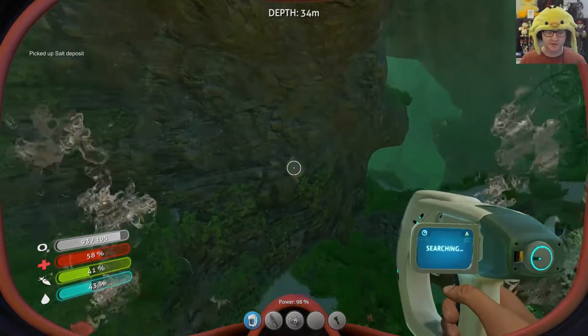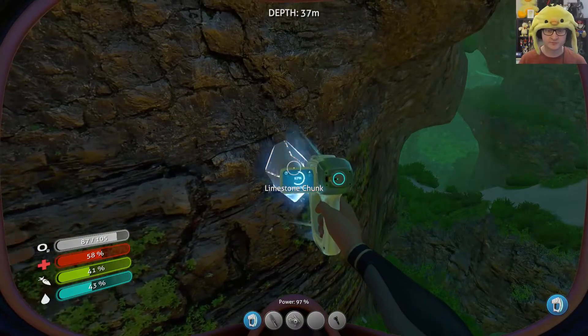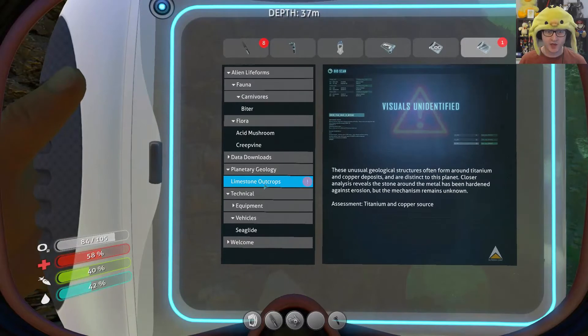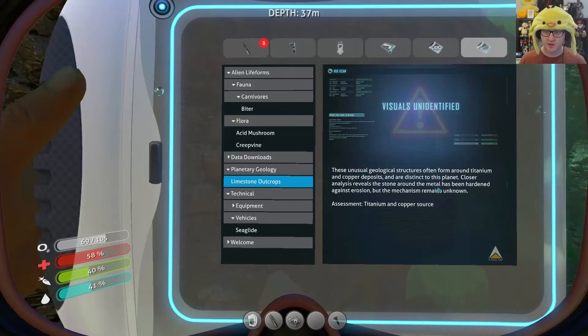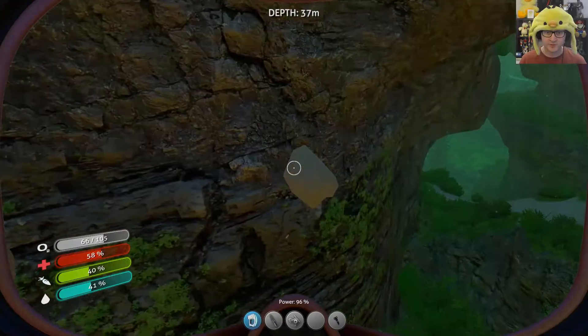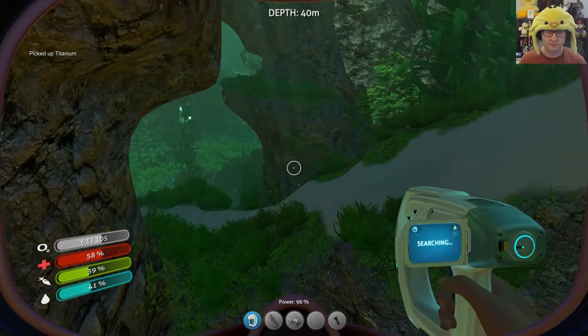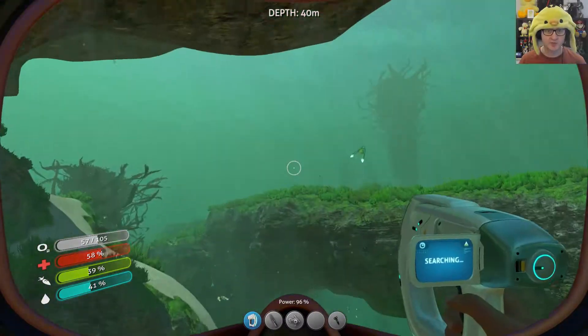You can't scan salt — that's fine. Can we scan limestone chunk? We sure can. Limestone outcrops are a titanium and copper source — deposits closer analysis reveals the stone around the metal is hardened against erosion. So we need to pay attention to where we actually get silver from. We should probably pick up limestone anyway because it's useful.